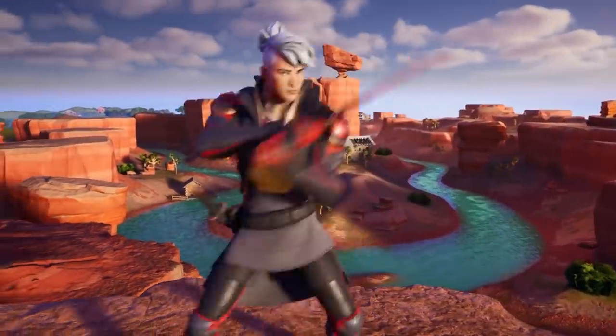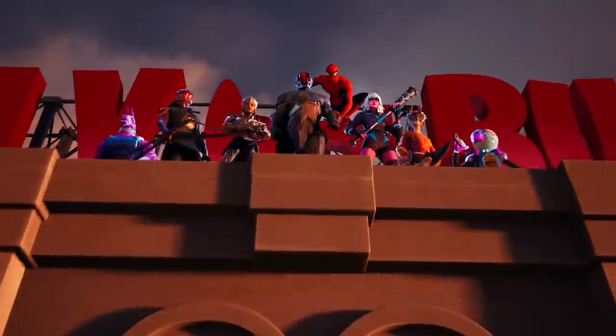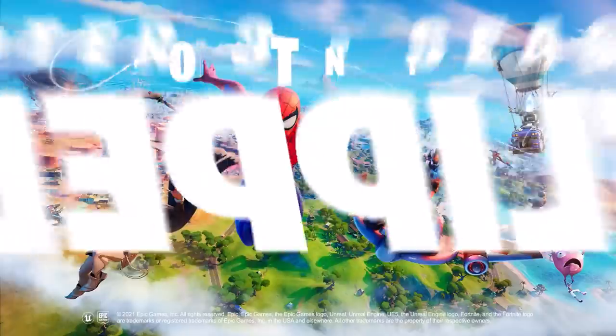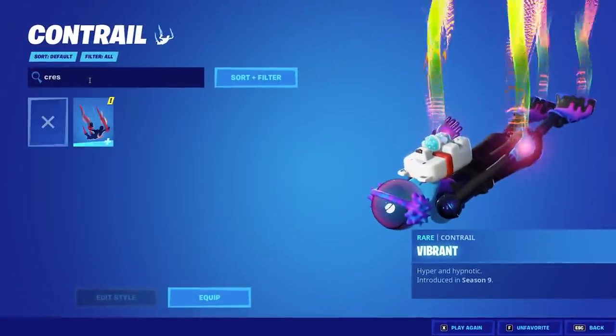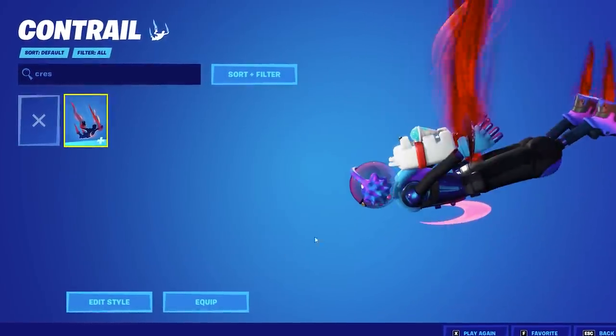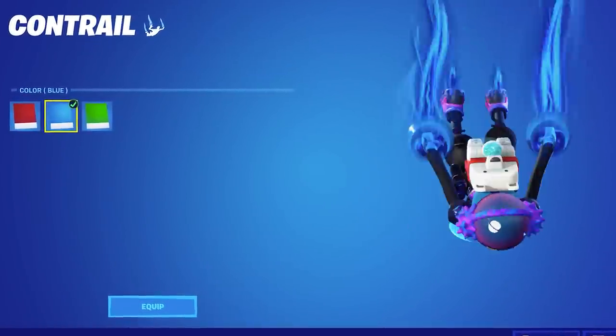The Battle Pass is filled with amazing cosmetics this season, especially Spider-Man and the Foundation. But there's something hidden away in the Battle Pass that nobody has discovered yet. It's a contrail called Crescent's Flame, and it turns out this thing is actually record-breaking — it's the first ever contrail to have multiple edit styles. Don't miss out on this one; it's a piece of history.